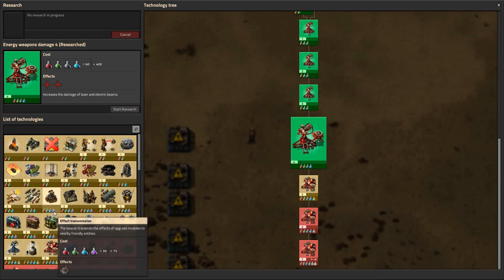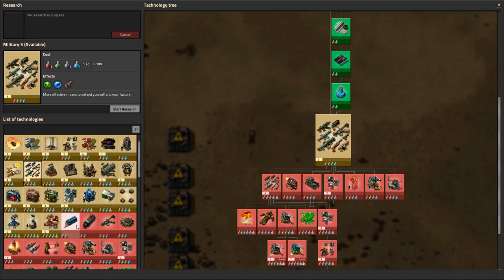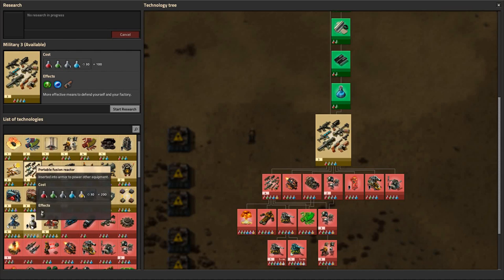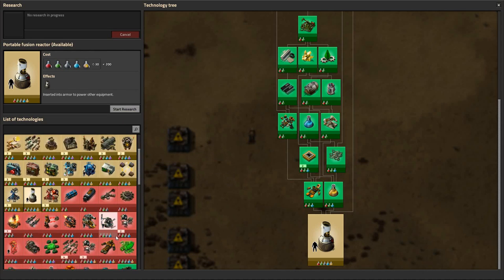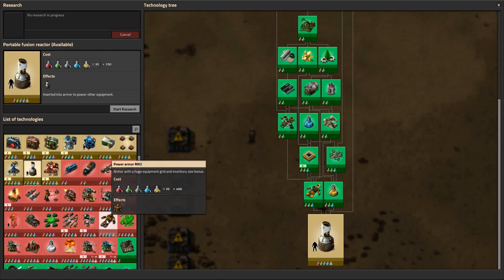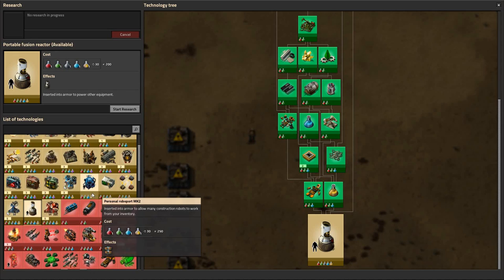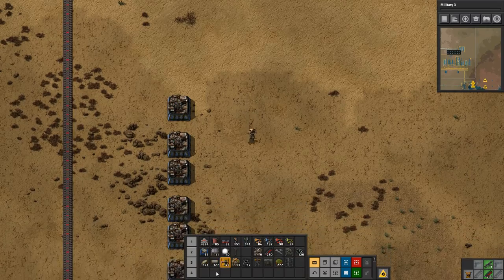Research is done! Let's do military 3 because we need military 3 to get to military 4, to be able to get to some of the good stuff. Actually, we could start by doing the portable fusion reactor — but the military does take up a lot of space, so we really want power armor mark 2 before we start using that. Yeah, let's do military 3 and then military 4.